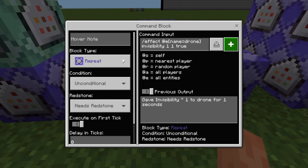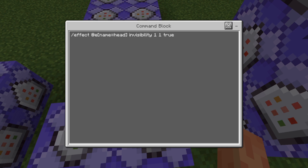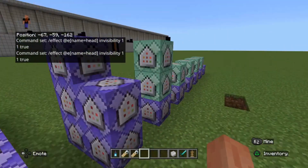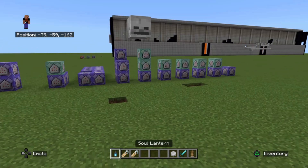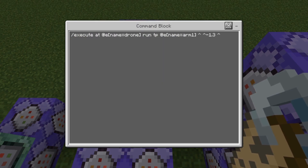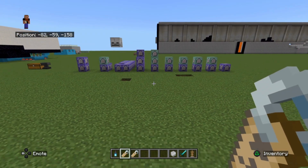And I'm going to put this command in now: effect at entity name=controller invisibility 1 1 true. So we've made the bat 'control' visible and we've made the armor stand visible too. Now it's not very interesting by itself — we need some extra bits here. We're going to have arms coming off it holding diamond swords, so we'll need a few more armor stands.